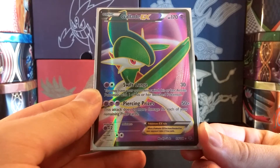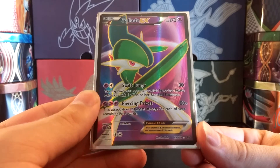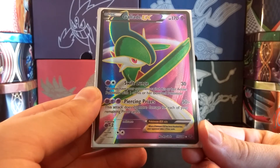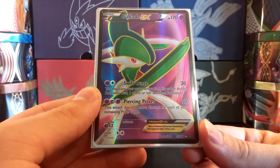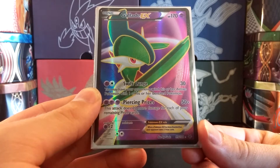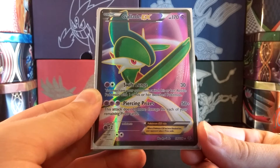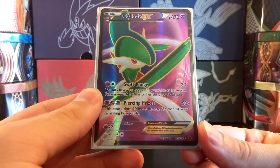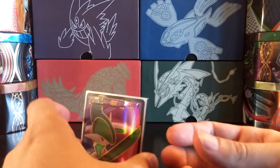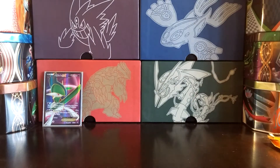Your opponent does get to choose which Pokemon they switch with, which is a little bit of a downside. Gallade EX has 170 HP, 2 Retreat, and Weakness to Psychic, which isn't really beneficial. Mewtwo EX is still running around and is a big counter to this deck - it makes it nearly impossible to run unless you can Lysandre up the Mewtwo and knock it out really quickly. I'm running 3 copies of Gallade EX, two of them being the Full Art version, which I'm very happy with. I think the Full Arts of Gallade and Mega Gallade look really nice.